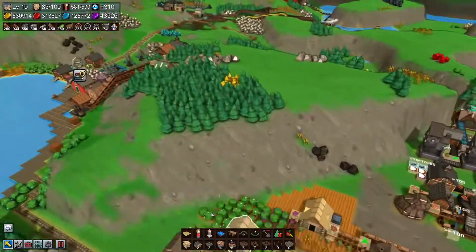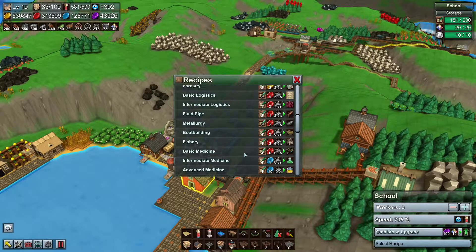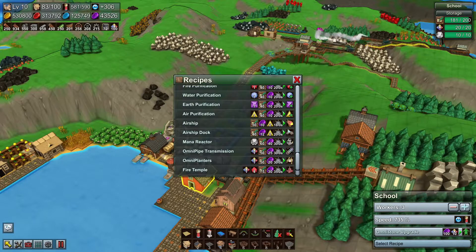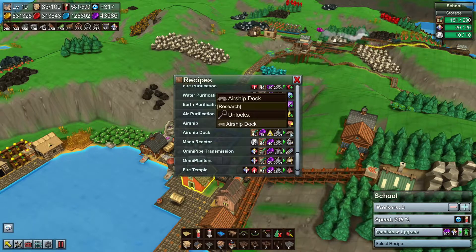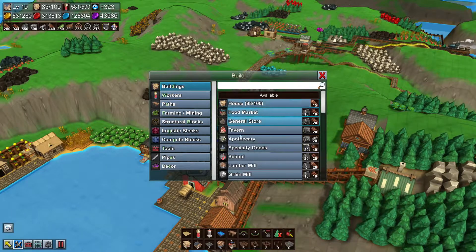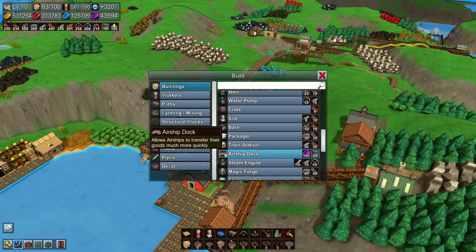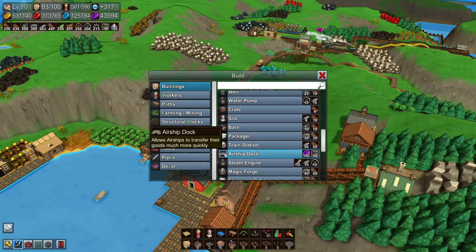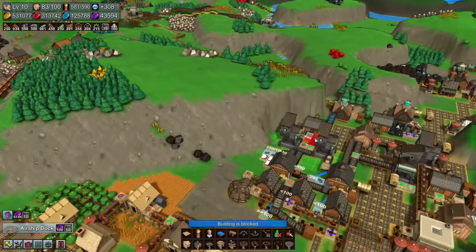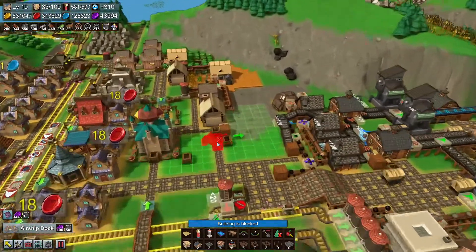Last time we did the research for airship stuff — let me see if I can find it — right, so the airship and the airship dock, which is now also finished. What the dock does — I haven't played around with this yet — but I think it helps unload faster. It allows the airship to transport goods much more quickly, so let's give that a go. It makes sense to have one on our base.